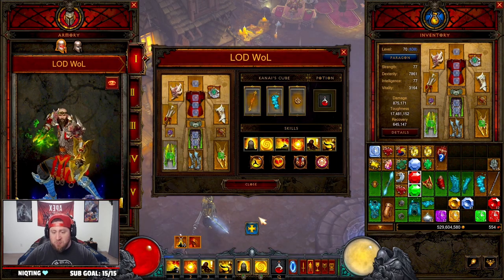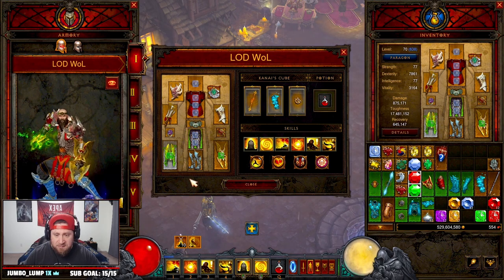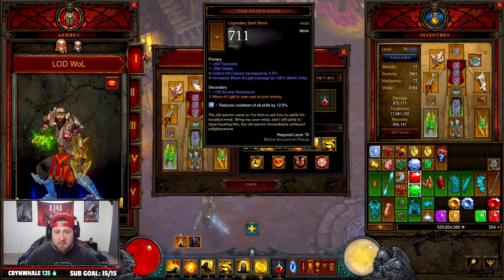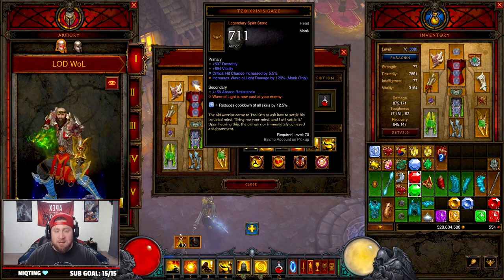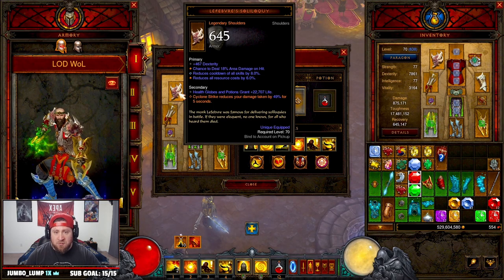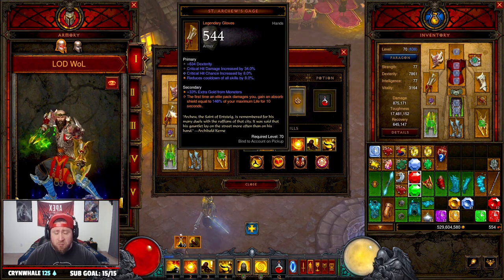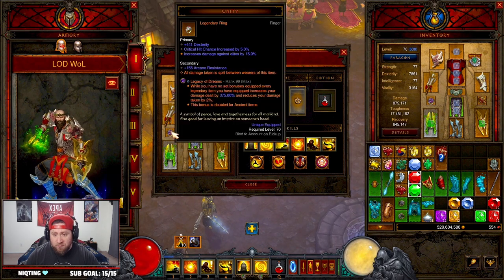Let's look at the gear. We're just going to go over this real quick because things may change as we get into Season 27. You need no set pieces. Going through them: you're going to need Tazou Grin's Gaze because Wave of Light is now cast at your enemy, which is great — it also helps you teleport. Cyclone Strike increases damage with the Lefebreeze Soloquii. And then we've got St. Archer's Gauge — every time you get hit by an Elite Pack, you gain a big shield for defense.